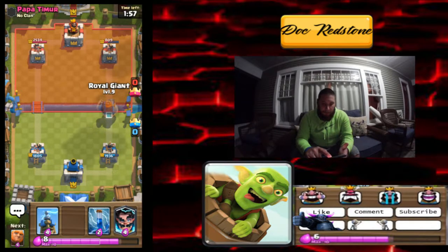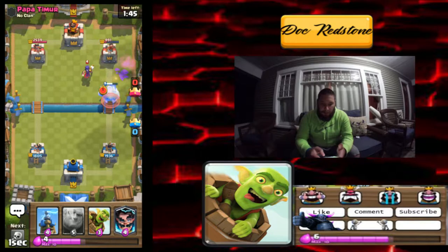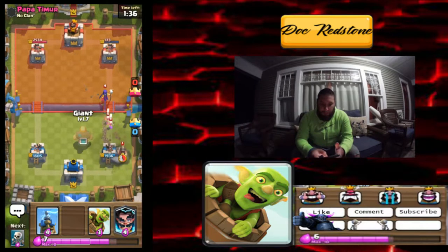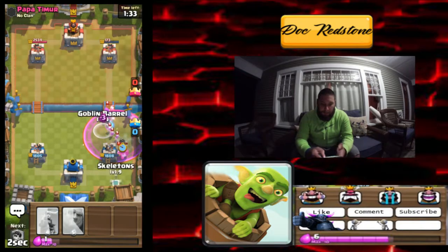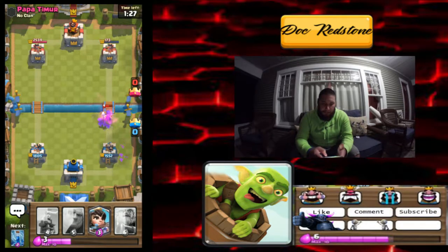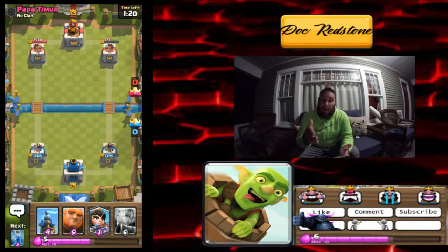We're gonna save up elixir and drop the royal giant right there. We know he's gonna get a little bit of hits which is perfect. He's gonna go ahead and freeze — the royal giant is still gonna do some serious damage. We're gonna drop those to defend the tower as best we can. Well played — that was pretty good. Now our princess can shoot over and we've got the royal giant as well and a tesla to defend.